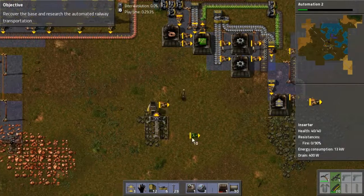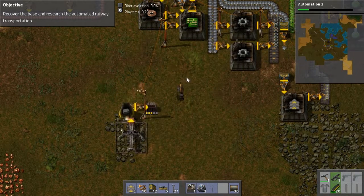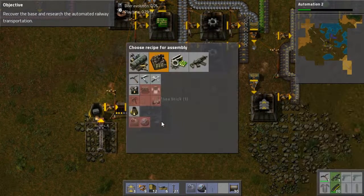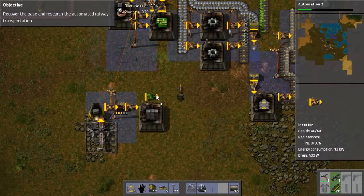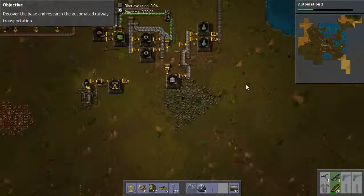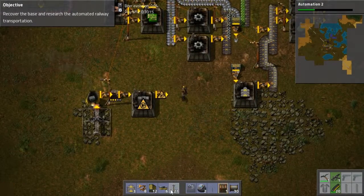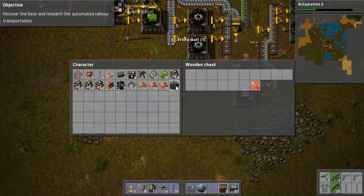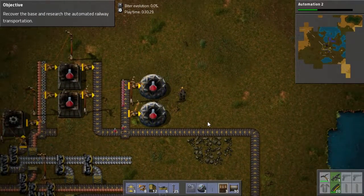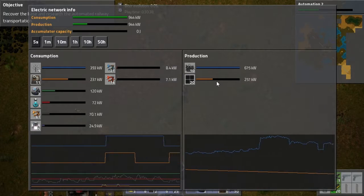Then you can go there and output to the chest. And then we will have stone bricks. Stone bricks can be made into walls. Which can then go into — why can I not make iron chests? What's up with that? Need a tree — delicious, delicious tree. We can have that being filled with walls. Science is good. Power should be okay — yes, power is plenty good.